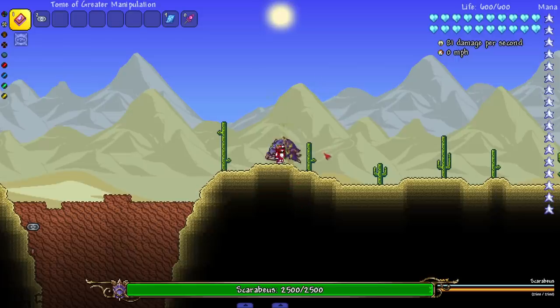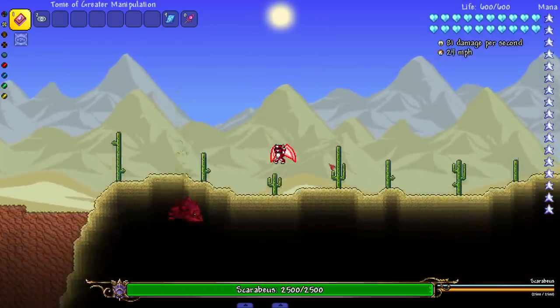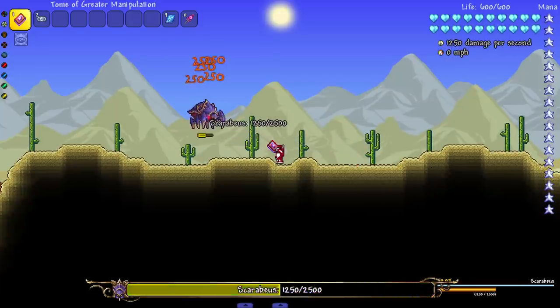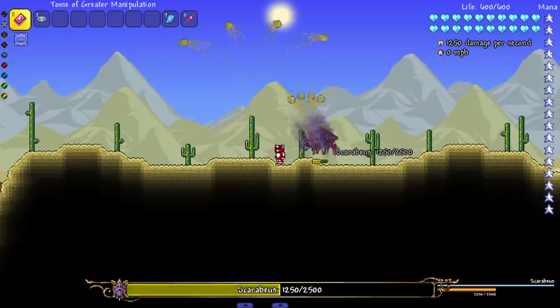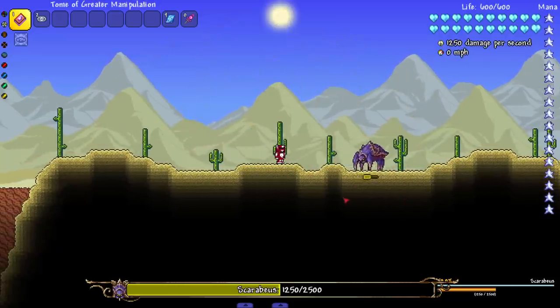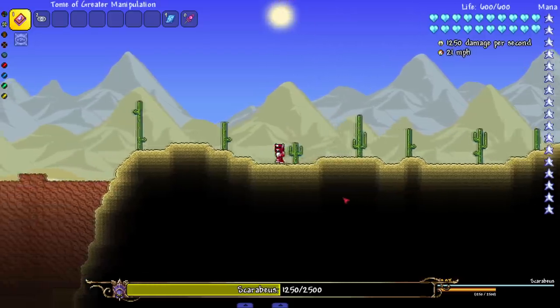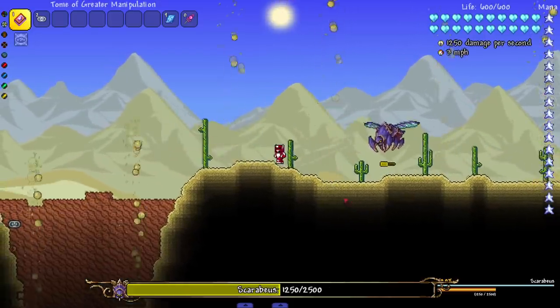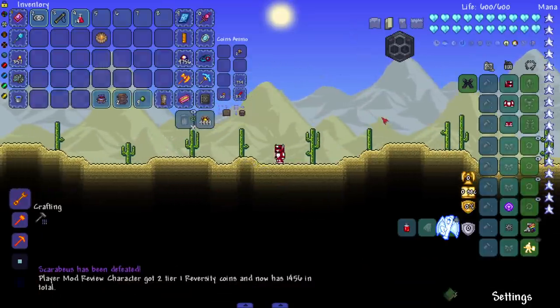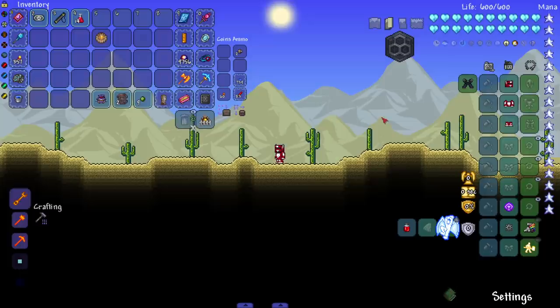Scarabus has a ground pound, a sand eruption attack, and it digs underground. It shoots sand around it and rolls up into a ball — it's got a lot of attacks, which you love to see from a boss. You don't want to dodge the same pattern over and over. The whole fight is different and is meant to be fought around the Eye of Cthulhu area.